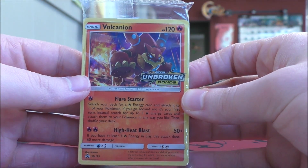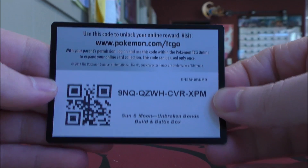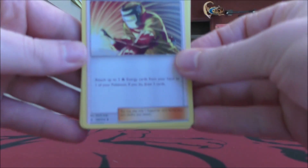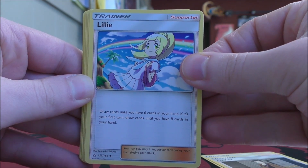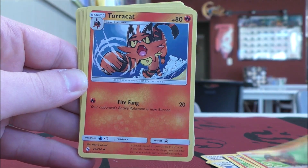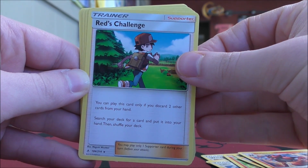Now I can show the evolution pack. Volcanion would be the pre-release promo — SM179, the Volcanion Blackstar promo — with Unbroken Bonds in the bottom right of the illustration window. The 23-card evolution pack starts with Welder, Looker, Lillie — a very good supporter card — Pokemon Communication, then Litten, another Litten, and of course you get the entire line in this kit: another Litten, Torracat, another Torracat, and Incineroar. Looks like I'll be building a fire type deck.